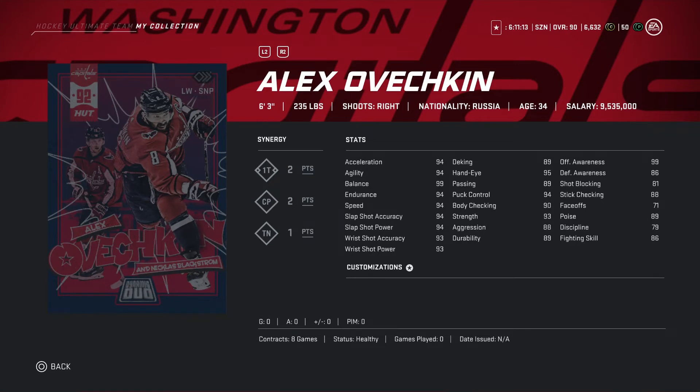Looking at Alexander Ovechkin — he is a complete unit. 6'3 234 pounds. His synergies are amazing: 1T two points, CP two points, TN one point. He is a complete unit, especially if you have him on the same line with Nicholas Backstrom — you can be dominating. Acceleration 94, agility 94, balance 99, endurance 94, speed 94, slapshot accuracy 94, slapshot power 94. All stats are above 90.